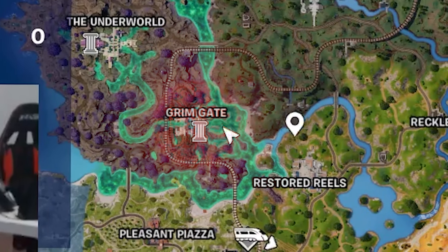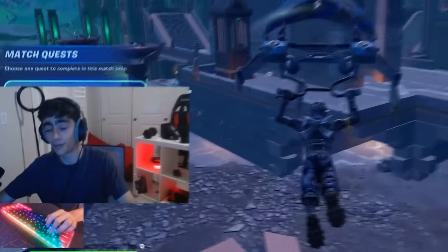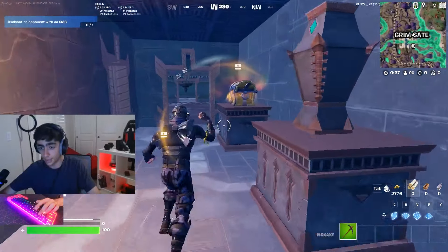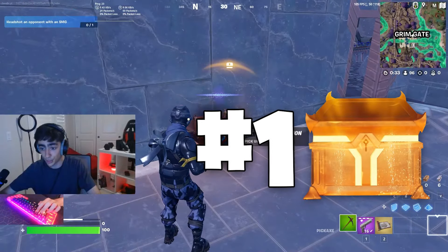Head over to Grim Gate on the right building and it won't look like much at first. But just wait, because underneath the building you're gonna find so much loot. Once you enter in here, there's gonna be a chest on your side — purple weapon off the bat, and a mythic chest on the wall.